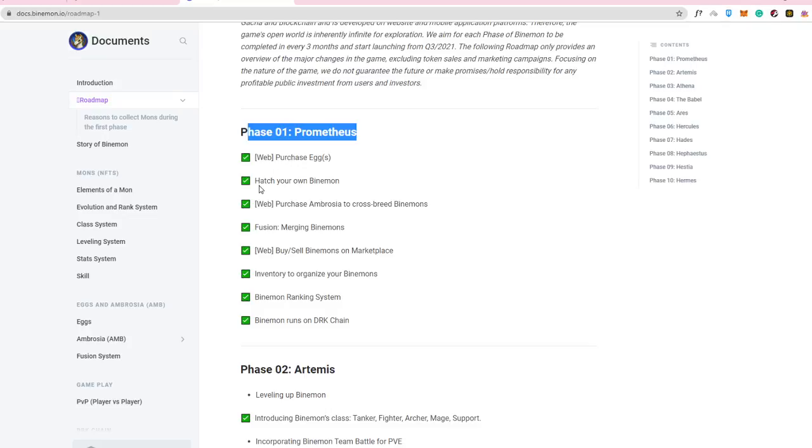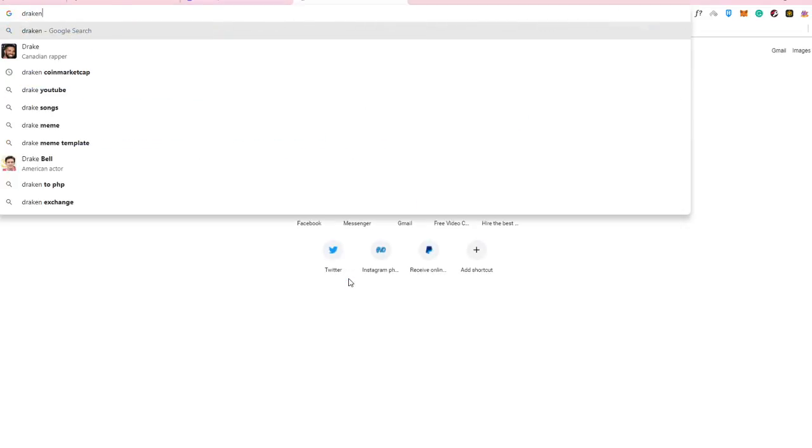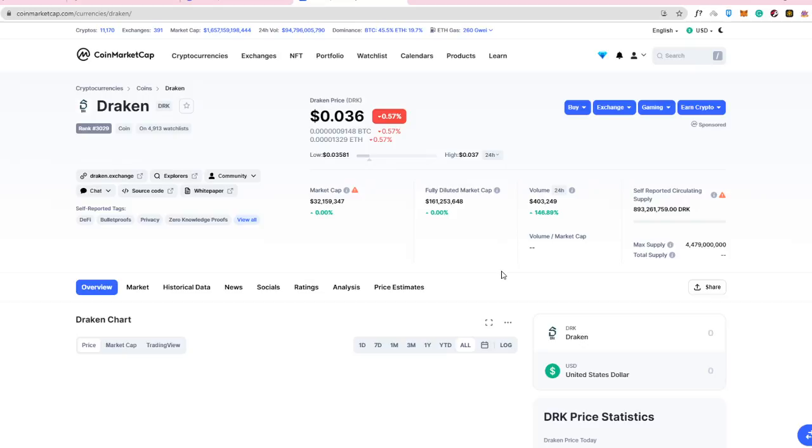In phase one, you can buy eggs, hatch your own Binamons, purchase Ambrosia to crossbreed Binamons, and buy and sell Binamons on the marketplace. Binamon runs on the DRK chain — Draken — which is already listed on CoinMarketCap. The Dragon token has a relatively small market cap and a really low current price.